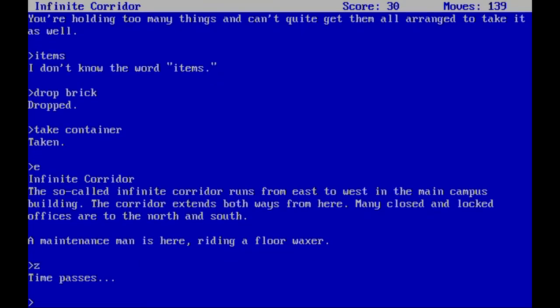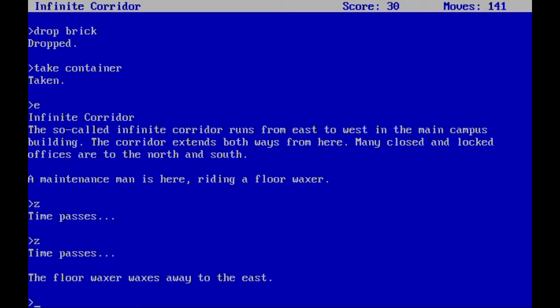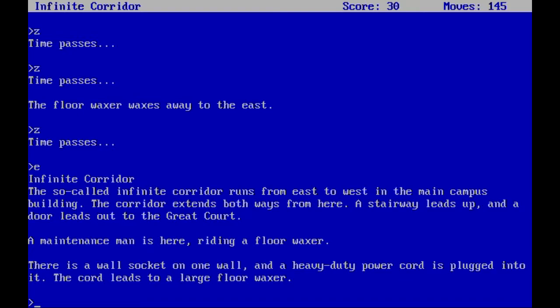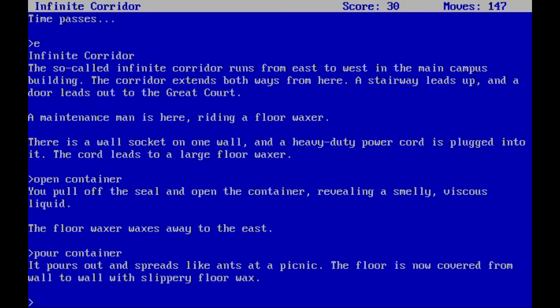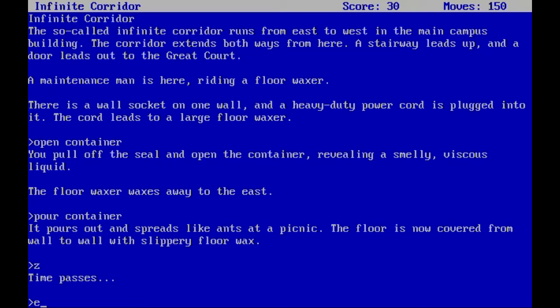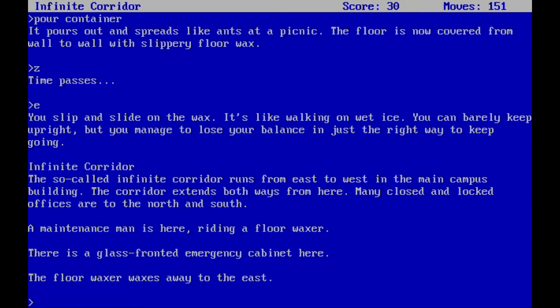The floor polisher walks east. We follow and find a wall socket with a heavy-duty power cord plugged into it leading to the floor polisher. We open the container — pulling off the seal reveals a smelly, vicious liquid. We pour it out and it spreads like ants at a picnic, covering the floor from wall to wall with slippery floor wax. Waiting a bit, we slip and slide on the wax like wet ice but manage to keep upright. The maintenance man is here riding the floor polisher, and there's a glass-fronted emergency cabinet on the wall.